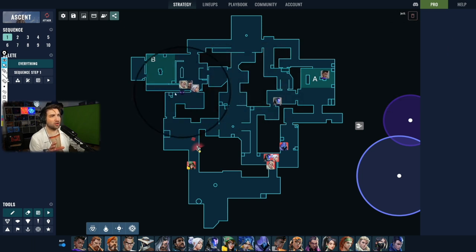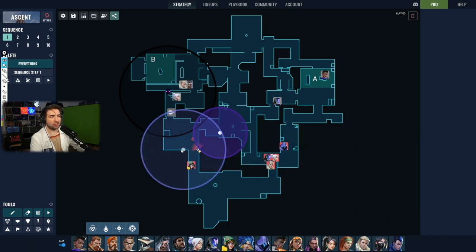A Fade haunt is used in the window on B main, gathering space early in case of a potential push. Then the KAY/O dagger checks tiles, which is very important for understanding if BBL is controlling mid or short from that position. Later, a second Fade haunt controls the space after the first fades away, making sure no one is pushing into B main — allowing Jett to take the space. Finally, a delayed arrow lands on the backside of B lobby to give Jett certainty about any positioning there.